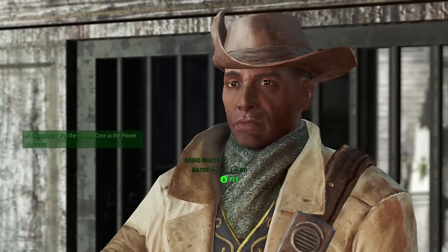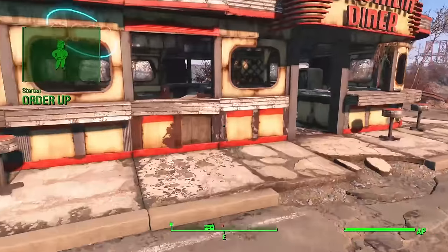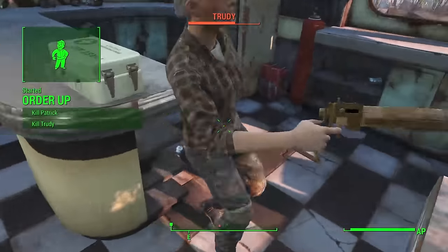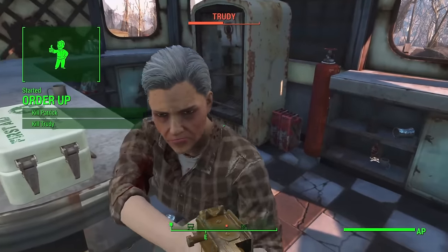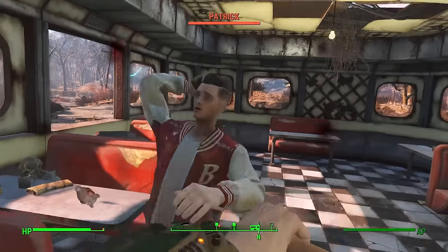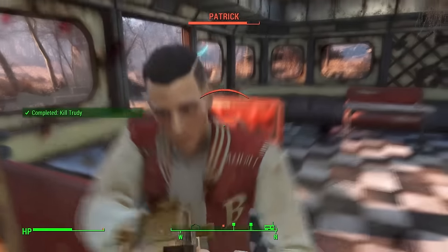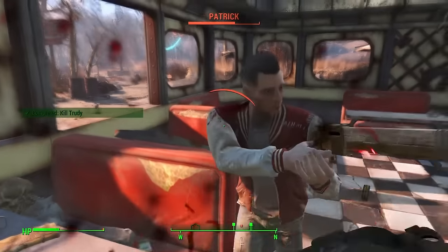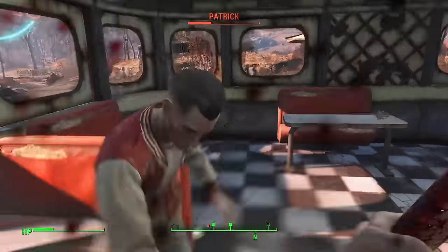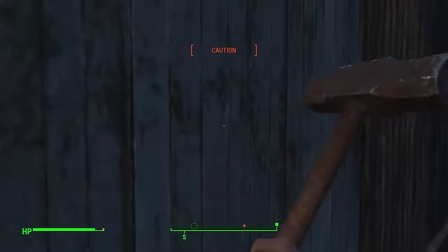I then spoke to Preston and sent him off to Sanctuary. Next up was the usual heading for Diamond City, but with one twist: instead of helping Trudy with the drug dealers, I assisted the drug dealers instead. Trudy and Patrick took four swings each, which is crazy because everyone else so far has only taken one swing. That said, they dealt very low damage to me and went down pretty quickly. From there I went straight for Diamond City with no distractions, which is a miracle for these runs.